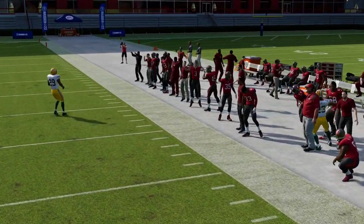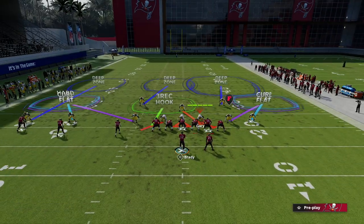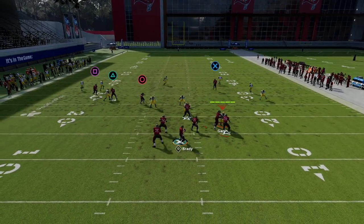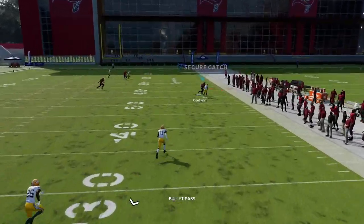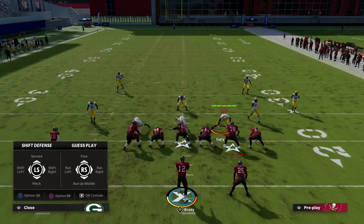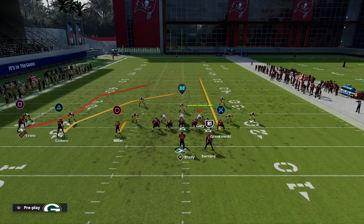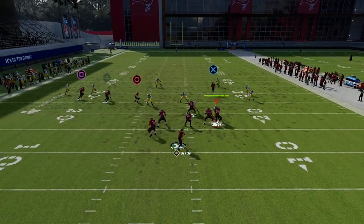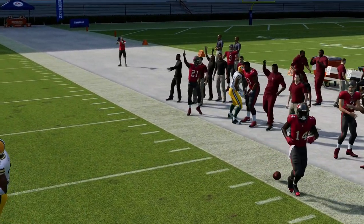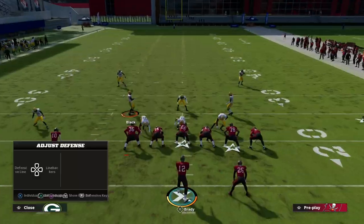We've got our crosser on the right. The tight end is going to clear out zones, so they'll have to put a 30-yard cloud on that side of the field. A lot of times their coverage will be adapted to defend that route, so the crosser may have a small window. If you have 90 route running — or possibly 85 — you'll get a deeper crosser. A 25-yard cloud flat won't stop this route; it has to be a 30-yard cloud.